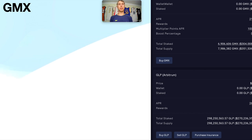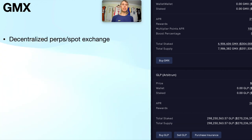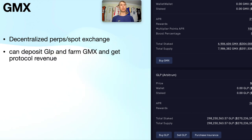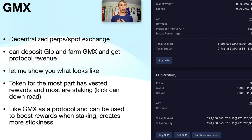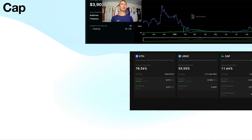GMX is a decentralized perpetual and spot exchange. You can either deposit GLP and farm some ETH or AVAX depending on the chain, or stake the GMX token. GMX stakers get 30% of protocol revenue and GLP holders get 70%. The GMX token has vested rewards, and staking GMX boosts your GLP yield via multiplier points APR — the more GMX you stake, the better boost you get. This creates stickiness for the protocol across both Arbitrum and Avalanche.